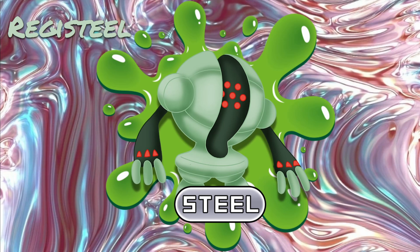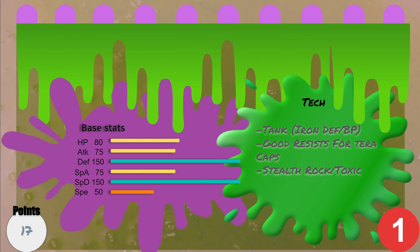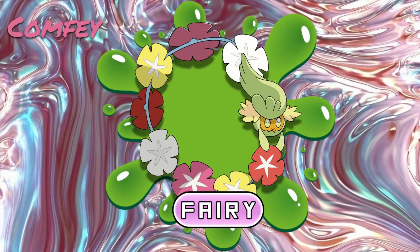Our first pick was Reggie Steel at 17 points — not a bad pick in my opinion. His defense and special defense are super high, the best stats by far. HP leaves a little to be desired, so that's why it makes its way down here into the low tier. It's a good tank with iron defense and body press, good resists for our terra captains, and it gets stealth rock as well as toxic for status moves. Stealth rock is pretty good especially for a steel type, and toxic is good for stalling things out.